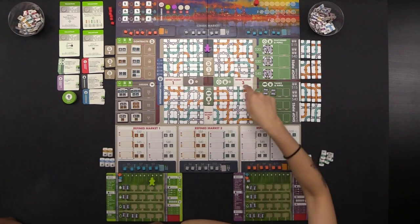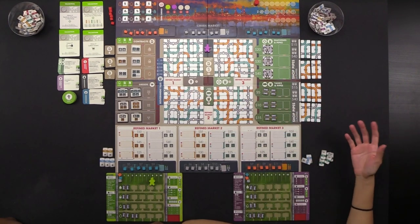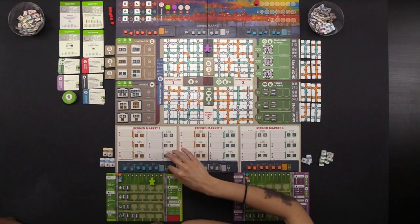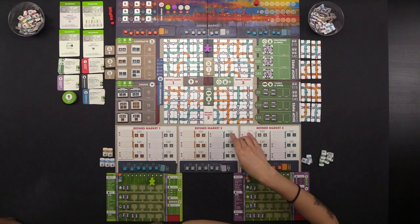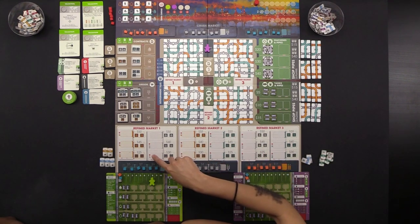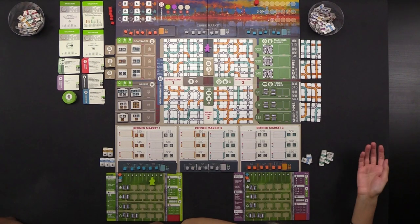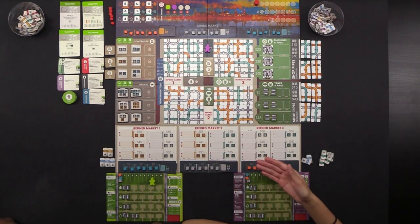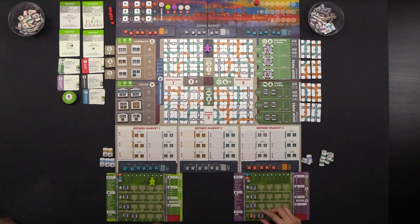The crude market is the only one that allows you to purchase all three types of oil. You must do all of your selling before buying — that's the rule for all markets. The three refined markets work very similarly, except in each you're only allowed to purchase one type of oil. You can sell the other two types of colors that you're unable to purchase.